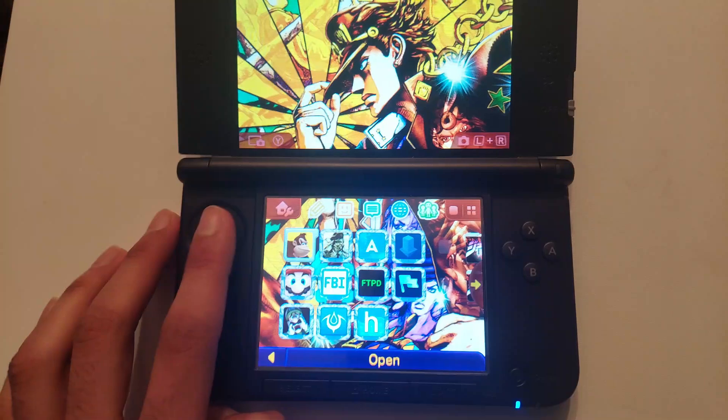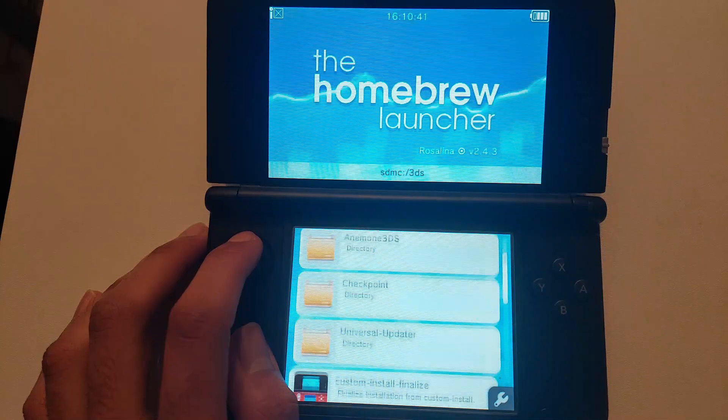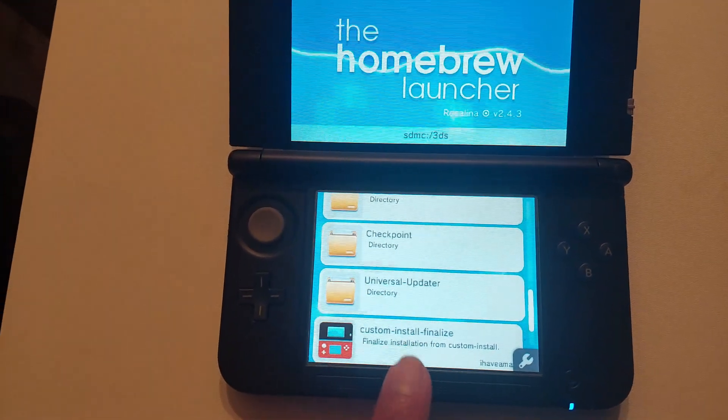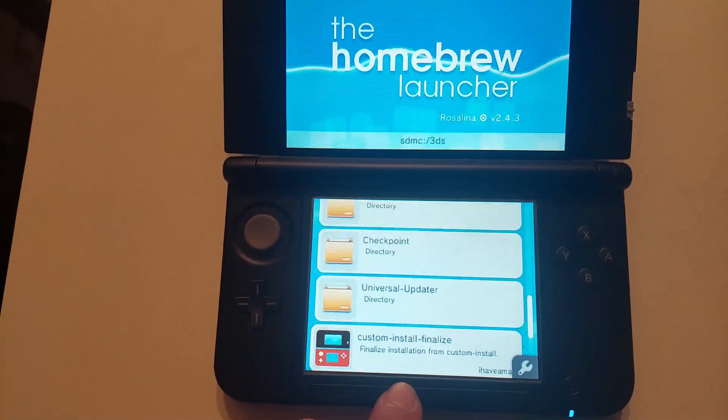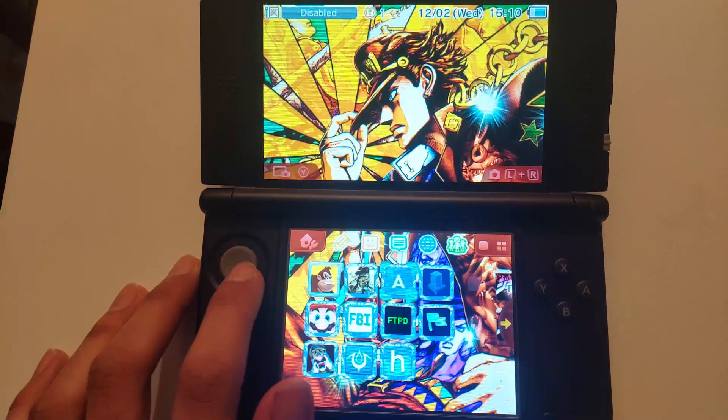The next app is Homebrew Launcher. This app lets you run custom installer, which is a really good app because it lets you install games much quicker than you could with FBI, as FBI takes a good couple of hours.